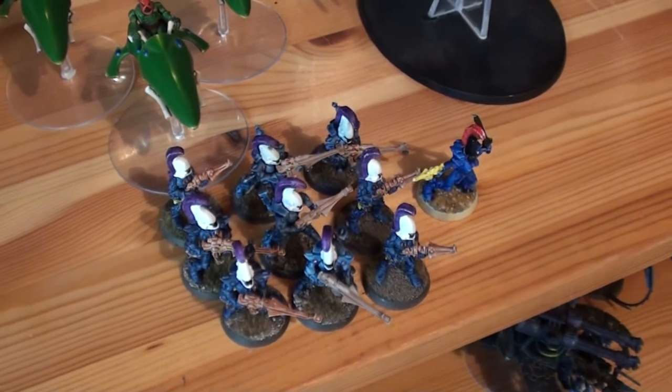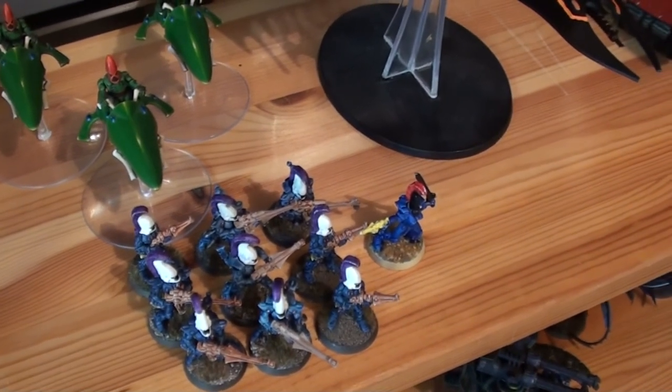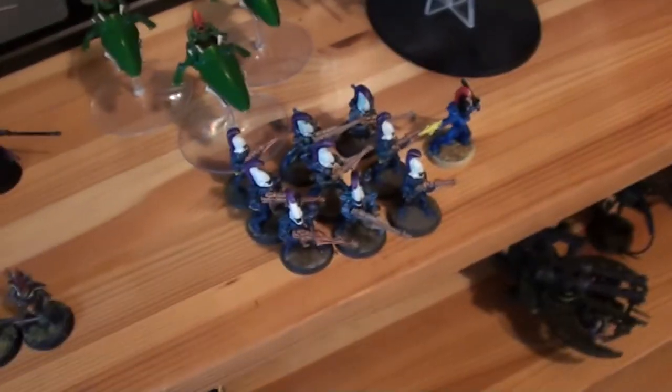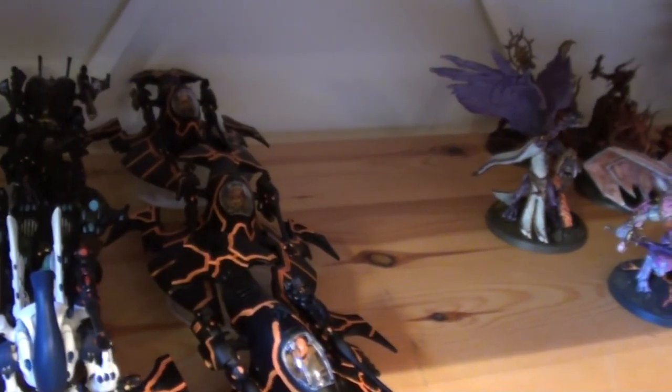9 Avengers with Exarch — Shimmer Shield, Bladestorm, Power Maul. They are in a Wave Serpent with the Brightlands, the normal setup. We have Fast Choices: 2 Hornets, each with Scatterlazer and Brightlands.